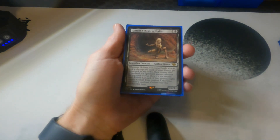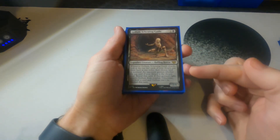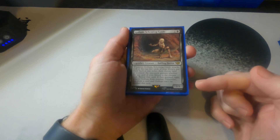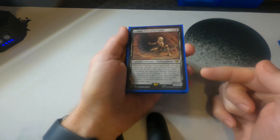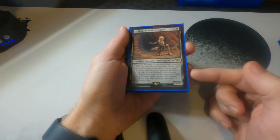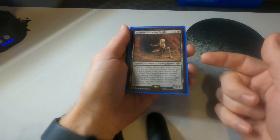This Golem has a lot of text — easy to cast, decent blocker, but also sneaky for getting in. I get to look at the top two cards of my library, then the opponent I'm attacking has to guess if it's a land or non-land. If they guess right, Golem can't attack; if they guess wrong, I get to draw the card and he can't be blocked. So he has a chance to be free damage and card draw.